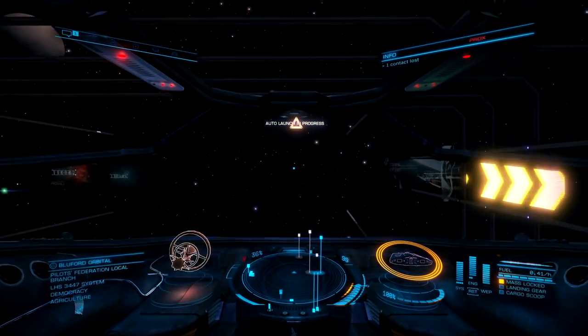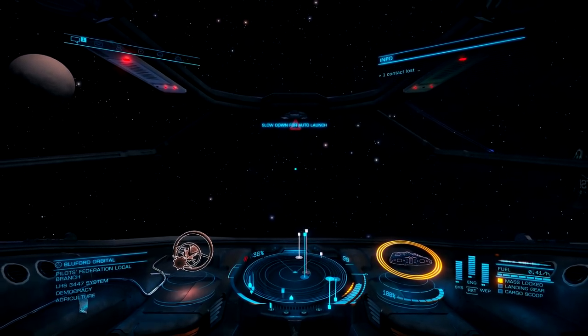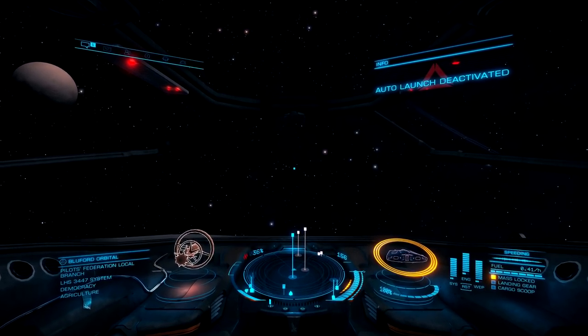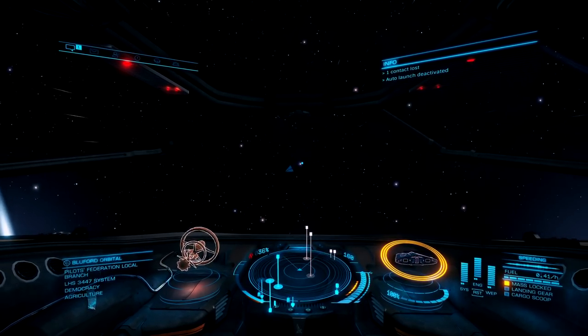I could let the auto launch feature take me out of the space station by itself, but why do that when you can just fly out like a psychopath on your own? If you do fly out of the mail slot like a psychopath, just make sure not to hit anybody going over 100, or the space police might kick you in the face.